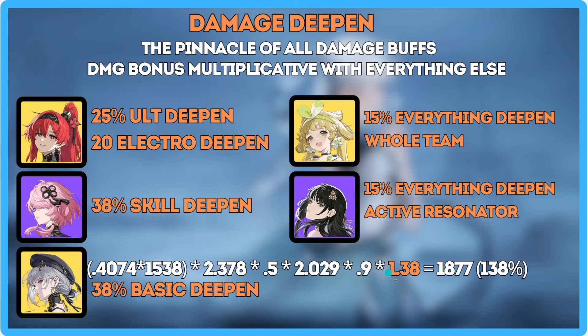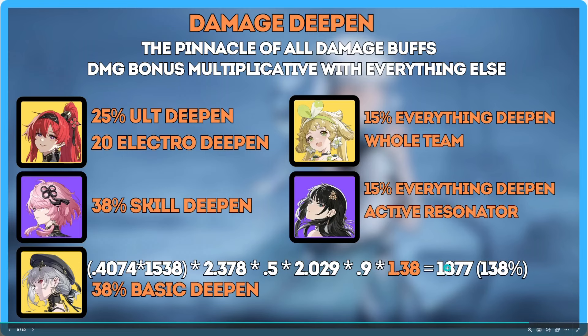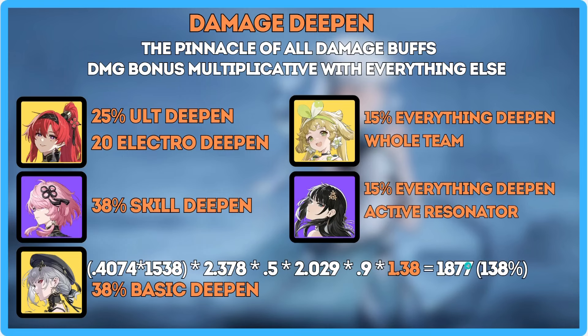Deepen shows up at the end of the equation, so a 38% deepen means you literally do 38% more damage — that's how strong it is. This deepen is designed to make up for there being no elemental reactions in the game, similar to how reactions in Genshin Impact were multiplicative of everything. This is Wuthering Waves' way of doing it.